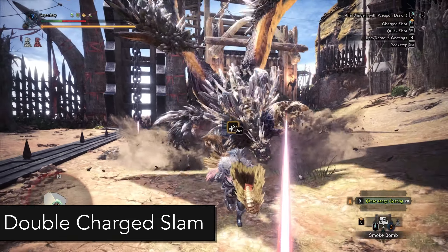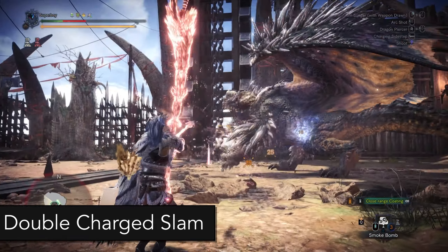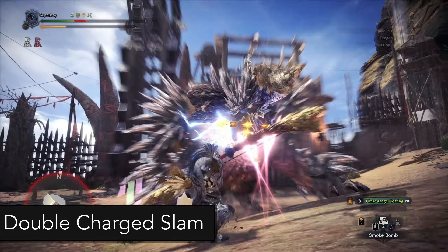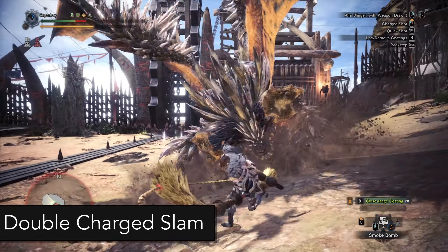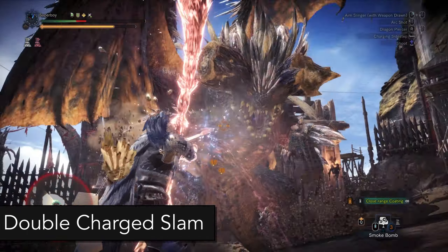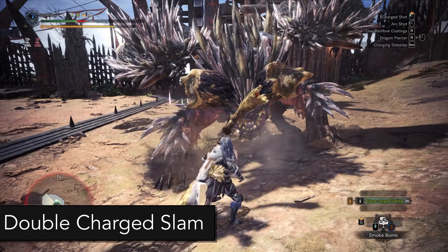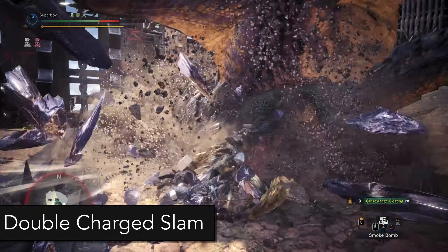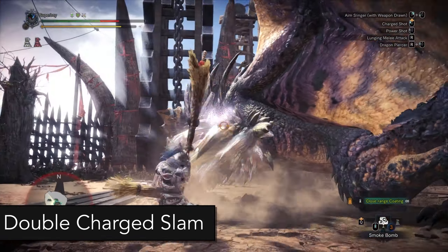During the second phase of the fight at 40%, the charge slam is going to be replaced by a double charge slam. This attack is incredibly easy to avoid — all you have to do is stand in front of Nergigante. Again, if you're out of position you can high-frame through the spikes by rolling into them.